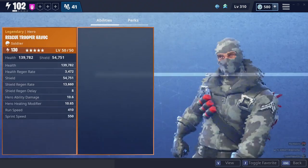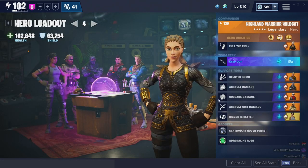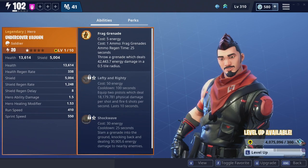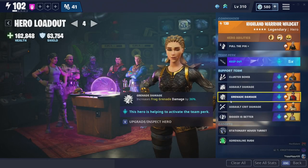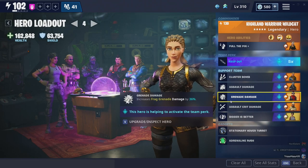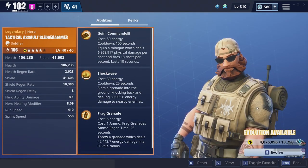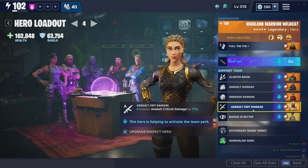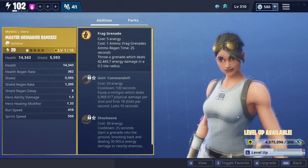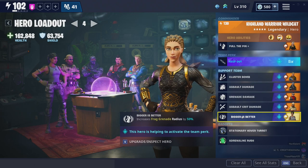I've got Rescue Trooper Havoc for extra assault damage. Undercover Bang Bang — I'm gonna call him Bang — increases frag grenade damage by 36%. Then there's Tactical Assault Sledgehammer, which increases assault critical damage by 75%, and Master Grenade Ramirez, who increases frag grenade radius by 50%.